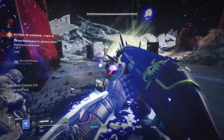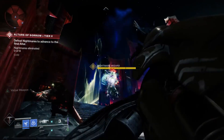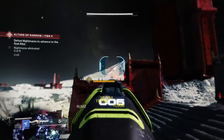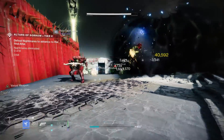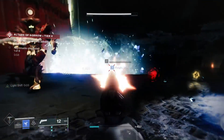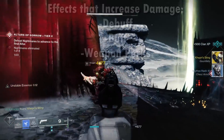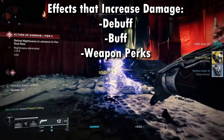However, this is where things get absolutely crazy. These bonuses to your damage are independent buffs. We have to talk about how you actually increase your damage within Destiny 2. Normally, if you want to increase your damage output, there are three main sources: firstly, you have debuffs, then you have buffs, and then you have weapon perks.